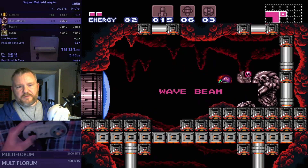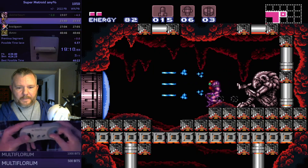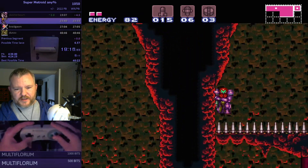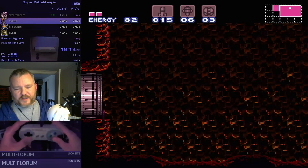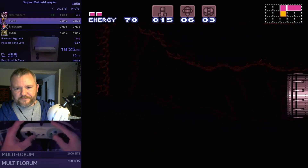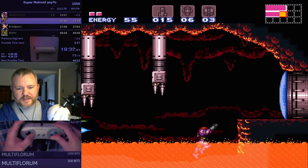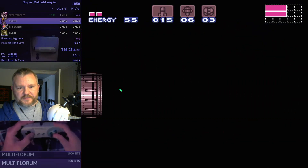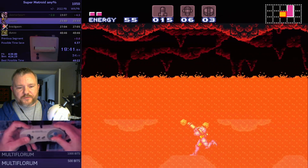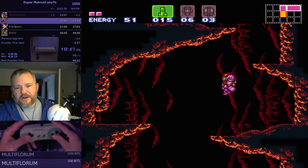One more energy tank is all he's going to get as far as resources. Some other power-ups like Space Jump are just a waste of time to get — they have techniques to surpass anything Space Jump would be needed for. Heading down into here, normally you come up from the other side, and this acid is all the way up to its current level. Normally you enter this room and the acid starts rising from the floor and you have to run through it, but he's already got Gravity Suit so it doesn't matter.